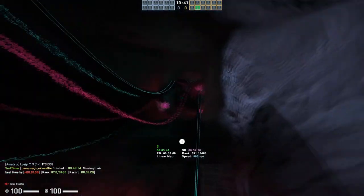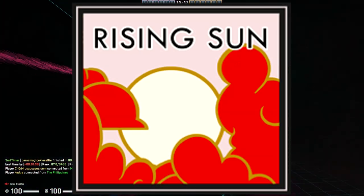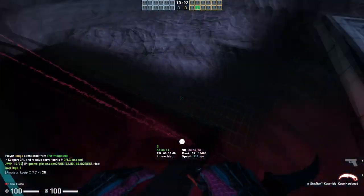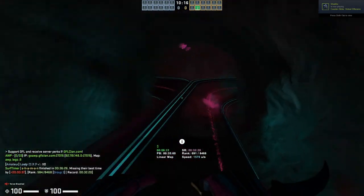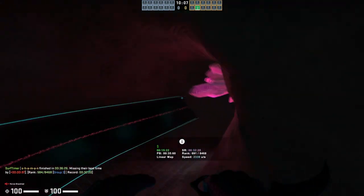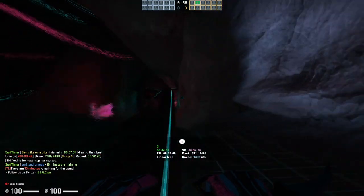Next up is a similar skin — not from Gods and Monsters but its little brother collection, the Rising Sun collection. It is the Desert Eagle Midnight Storm in factory new condition, costing about $10. It is an absolutely amazing looking Desert Eagle skin, and it comes from a collection that will never be obtainable again, meaning its supply cannot grow. Because of this limited supply, the prices of the Desert Eagle Midnight Storm will most likely continue to go up, as shown in the graph.